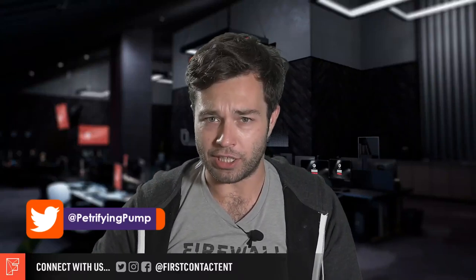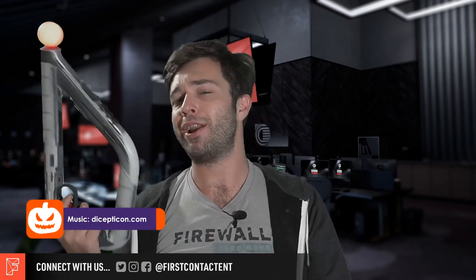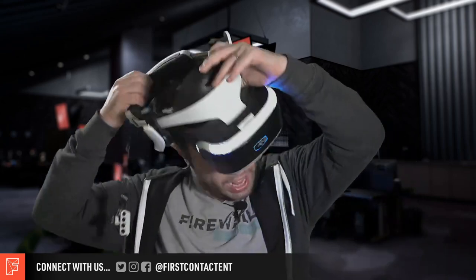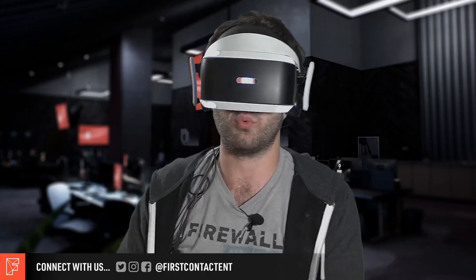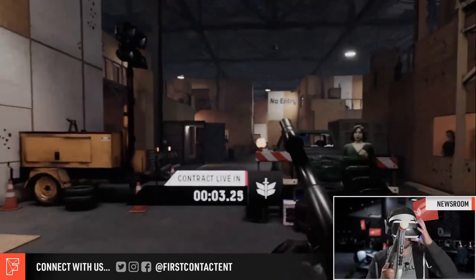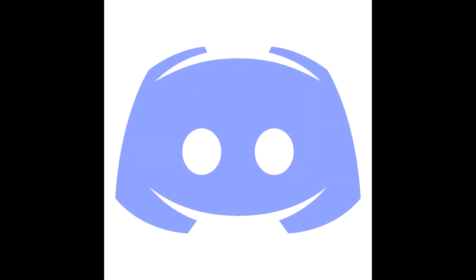Hey there, lads and ladies, it's Petrifying Pumpkins here, back with a long overdue Firewall Zero Hour video. This one is all about the latest developer stream that First Contact Entertainment did last Friday, where they showed off the new gun the REG K8 Classic, the new French contractor Dom, tweaks to the upcoming Gauntlet map, and changes to enemy AI behavior. I'll have a link to this stream in the description below. Also, quickly plug my Discord — the link is in the description if you want to chat Firewall, PSVR, or just general chat.